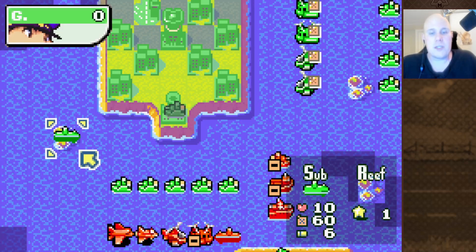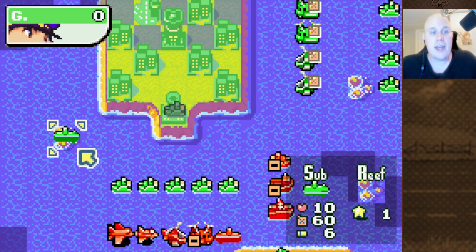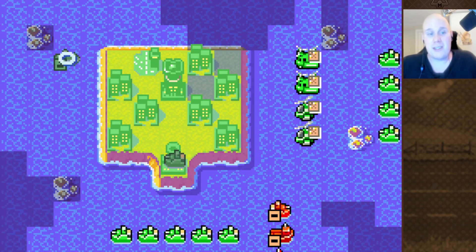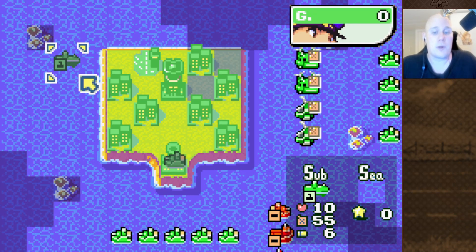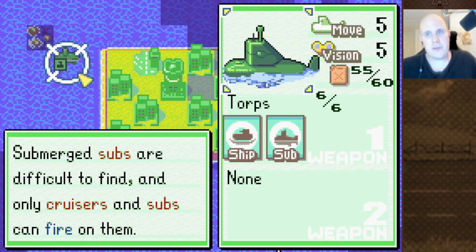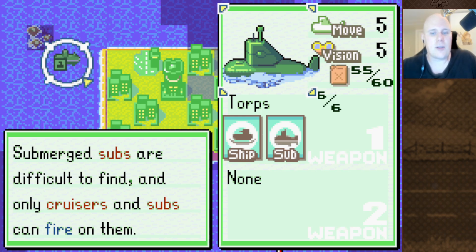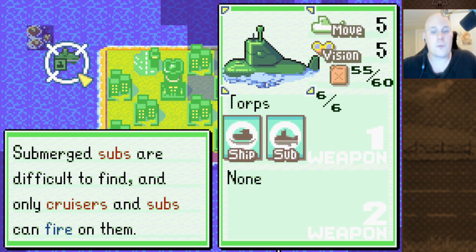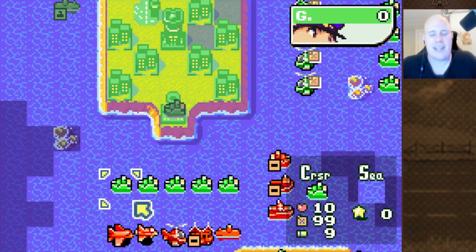If you really want a good scout, then you want to build a submarine. Submarines have a vision of 5, and they also have the advantage of being able to dive, so they can hide themselves from enemies — they're very good scouts in that regard, and they have about as much vision as a recon. So if scouting is what you want, definitely invest those 2,000 extra into a submarine rather than a Cruiser. The Cruiser is okay at scouting, but it's not fantastic at it.